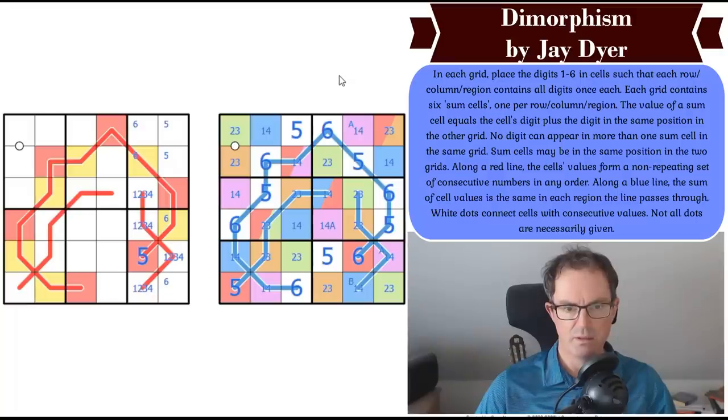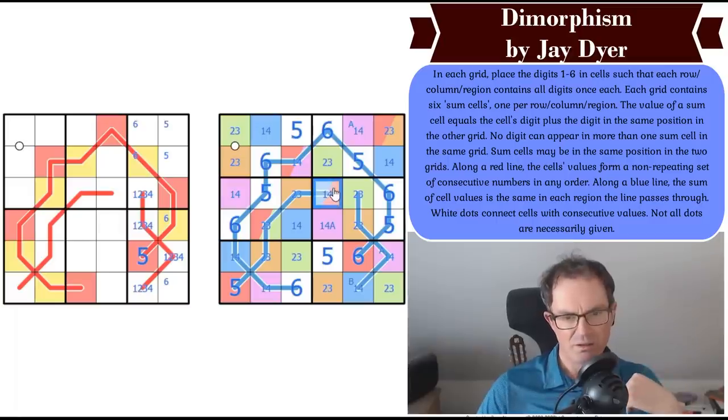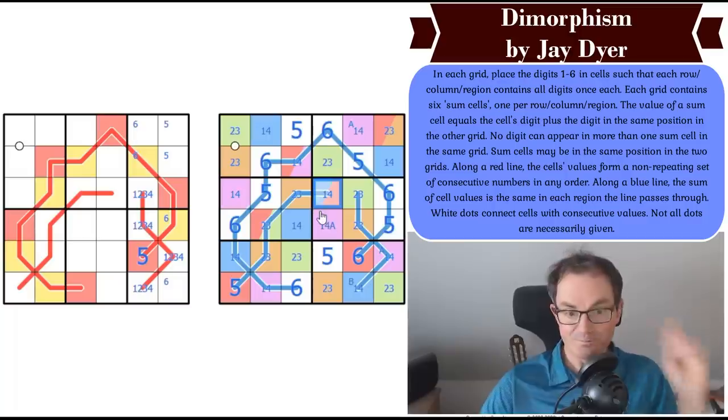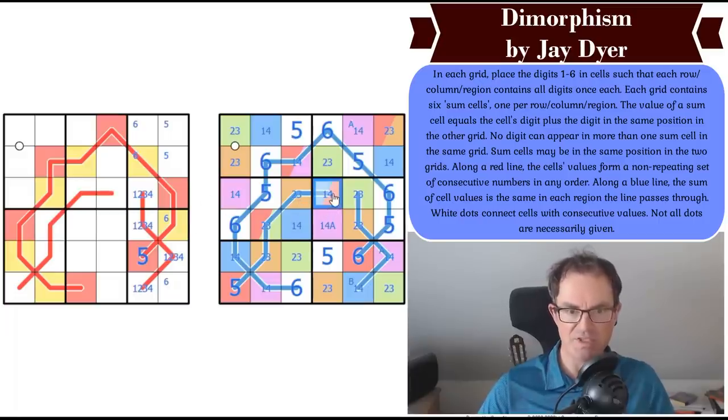So what has this told us? We know the blue digit is four — here's why: if this was one, it could have had a six added to it from the left-hand grid, making seven. But you can see that the five needs to add a digit coming from here, and you can't keep this down to seven. So this cannot be one — it's got to be four. The blue digit is four.